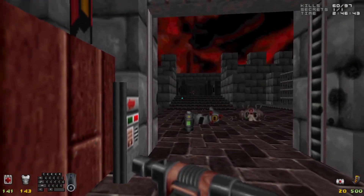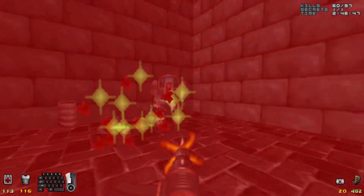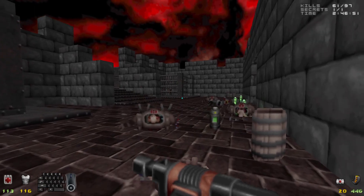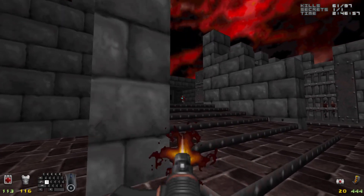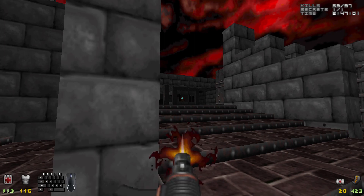The Mauler — which is the weapon that the Templars use — is a hitscan weapon. And up close, it does some really big damage, so you want to be careful when messing with these guys.